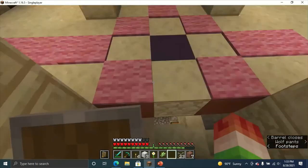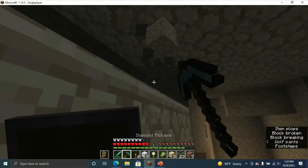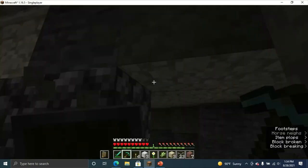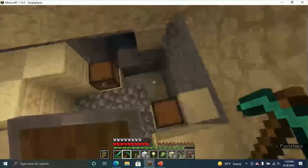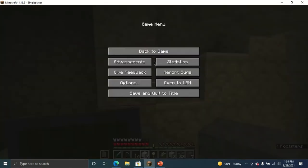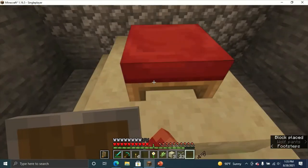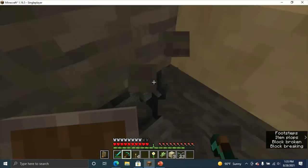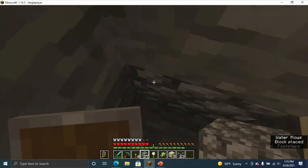There we go. We're getting some more stuff. For the bed — oh wait, I forgot to go up. Be right back. We got the red bed. I'm gonna put it down. And then under here we're gonna put the TNT.